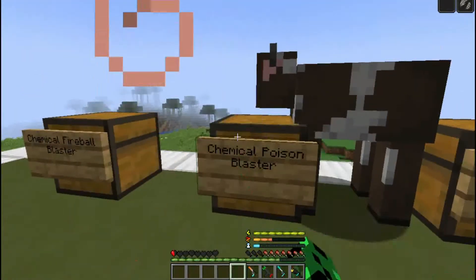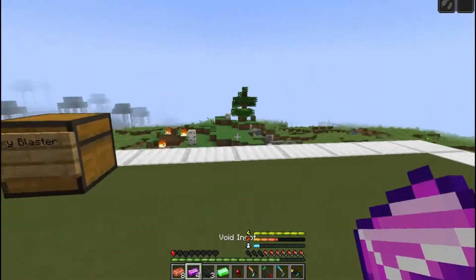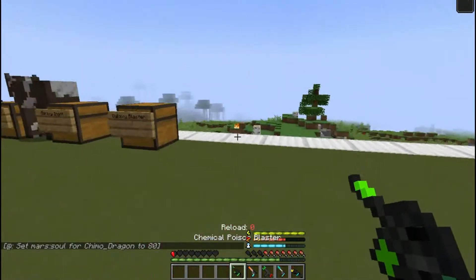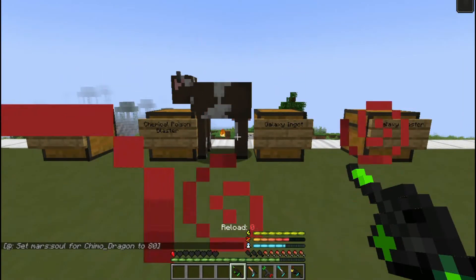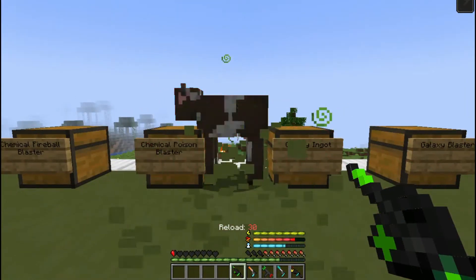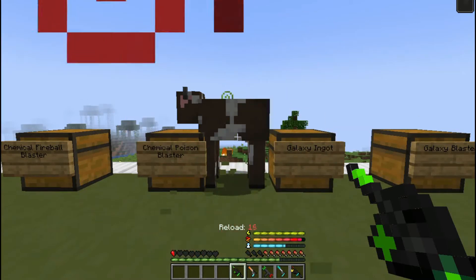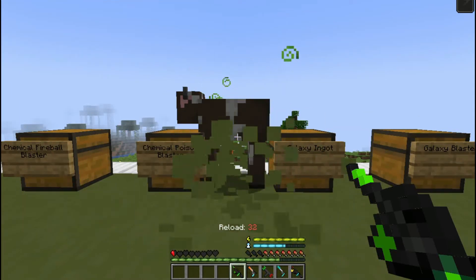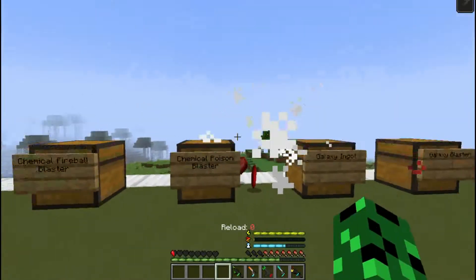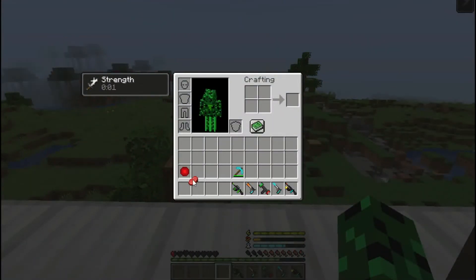Another blaster you can make with uranium is the chemical poison blaster. It requires a spider eye in your hand, plus one uranium, three coal, four void ingots, and eight copper ingots. When you right-click, you'll shoot a poison ray that double-poisons enemies hit, and if they're already poisoned, it increases the strength up to Poison 10 — and at Poison 10 they'll start to glow. The super ability deals six hearts of damage to all mobs at Poison 10, and if it kills them, you get a Sinister Soul for future crafting.